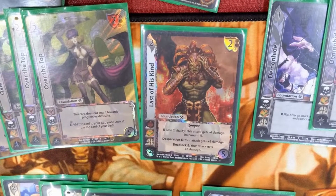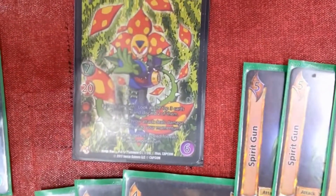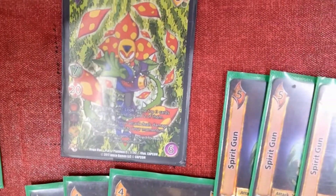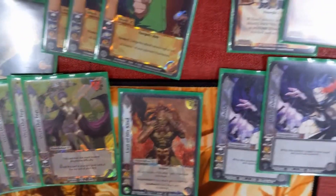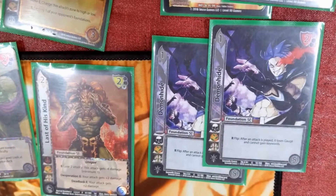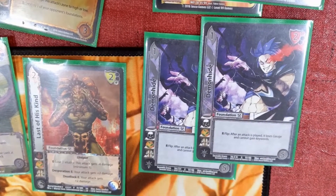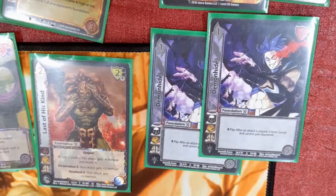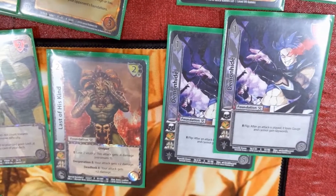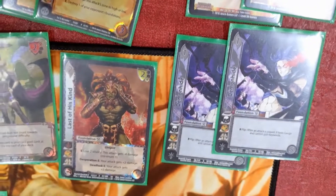Most of the time I can survive because Plant Man's ability says I gain life, so it doesn't really hurt me to do a few lose-two. Demon Hide was another new addition to the deck — it says after an attack is played, lose gauge. Pretty much we're using it against gauge-sex decks and mostly against any deck that has a gain effect, so like they're trying to gain multiple, get stunned, or gain powerful — it shuts that down.